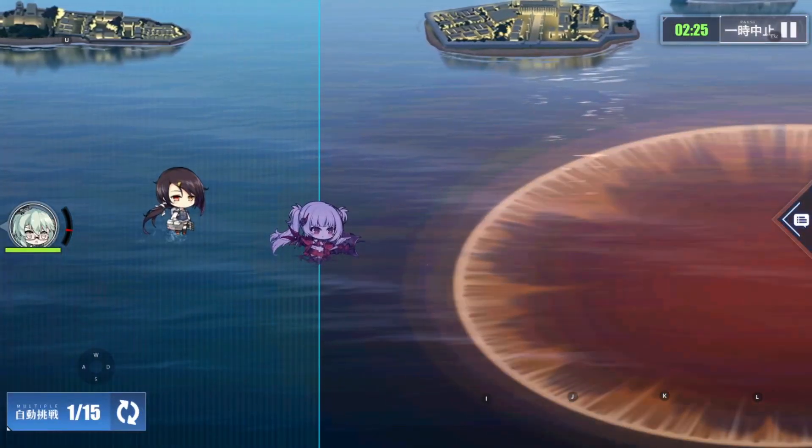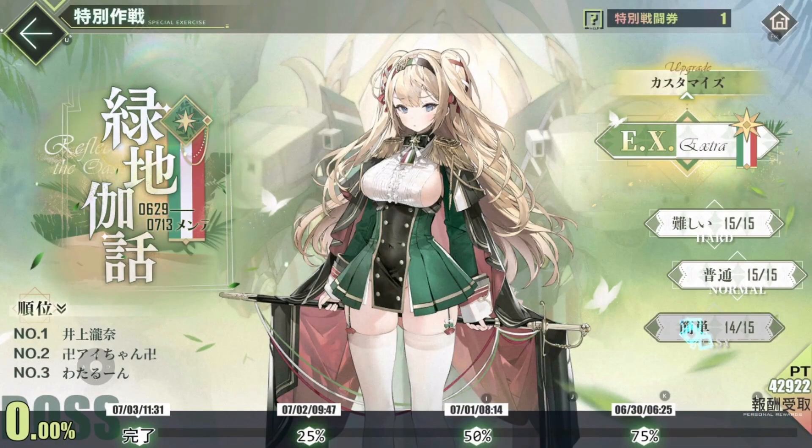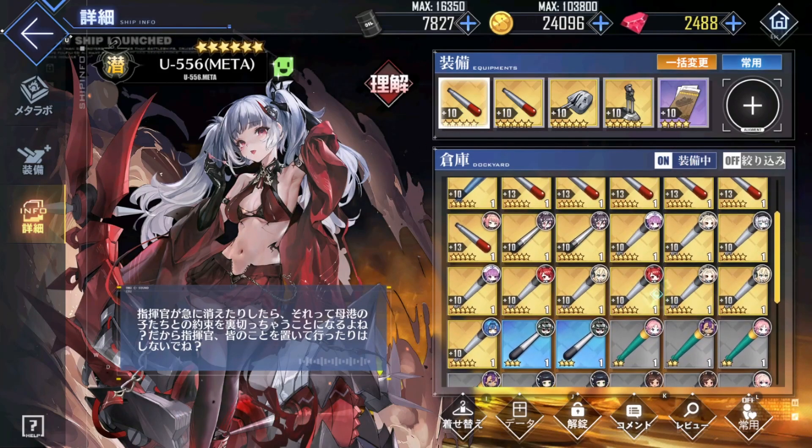The third and most important point is affection. Sure, you can leave your submarines in the dorm and feed them exp books to level them, but you get no affection gain from that nor Operation Siren. I've already mentioned how you can't summon submarines to every fight normally, so it is annoying enough to get them to 100 affection — but what if you wanted to get them to 200 affection?